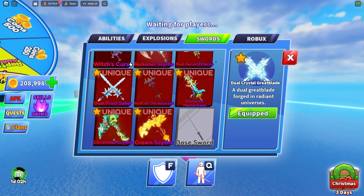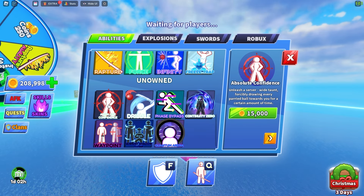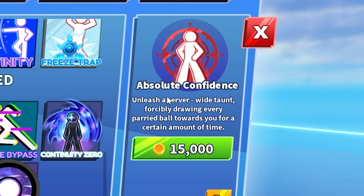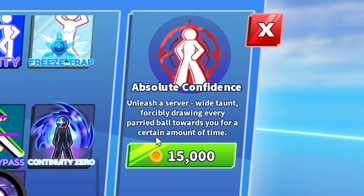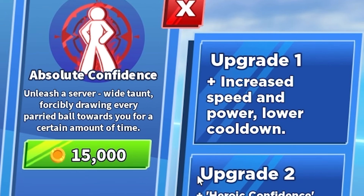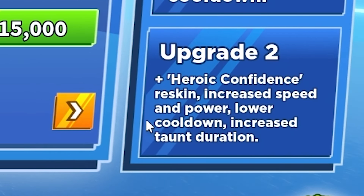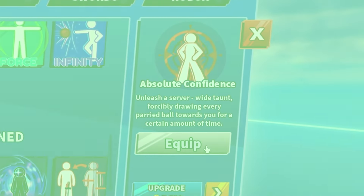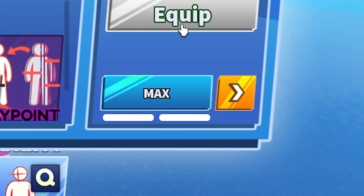But moving forward, the reason you clicked on this video — we have a new ability that has just come out: Absolute Confidence. Unleash your server-wide taunt, drawing every parried ball towards you for a certain amount of time. The upgrades you get are increased speed and power and lower cooldown. Upgrade two is Heroic Confidence — increased speed and power, lower cooldown, and increased taunt duration. It costs 15,000 coins, with a 7.5k upgrade and then another 15,000 coins for the double upgrade.